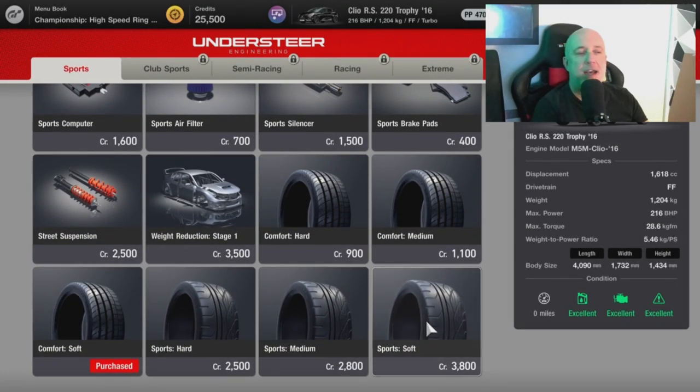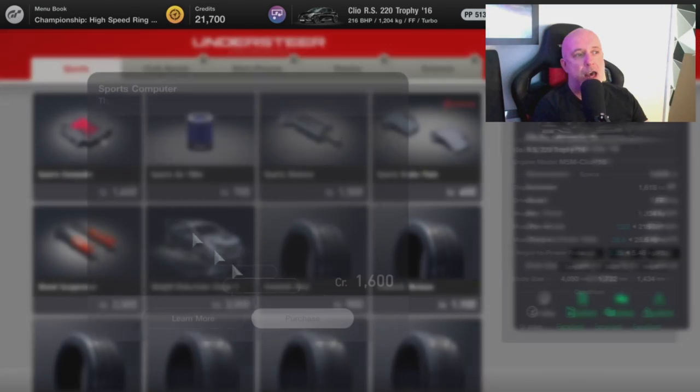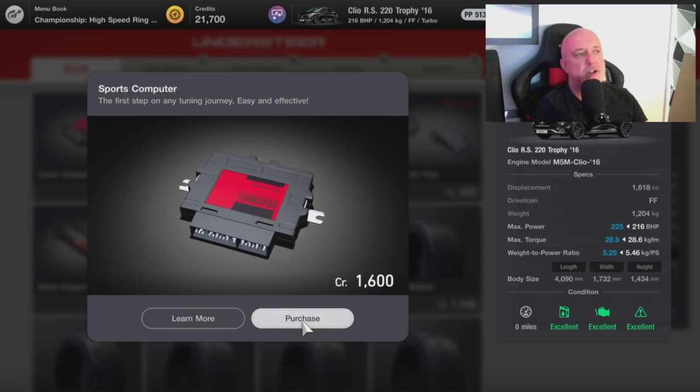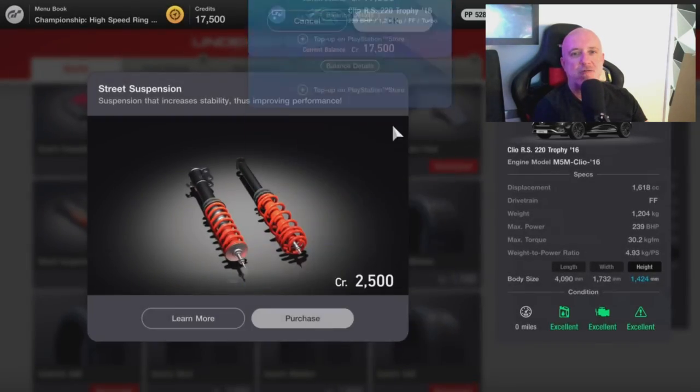But just before we start our first races at the high speed ring, let's head over to the tuning shop and kit out the Clio. The first thing we're going to need is the sports soft tires. After that, just buy everything else: pads, silencer, filter, sports computer, suspension, and even the weight reduction, because that's going to make us pretty much unstoppable during these races.